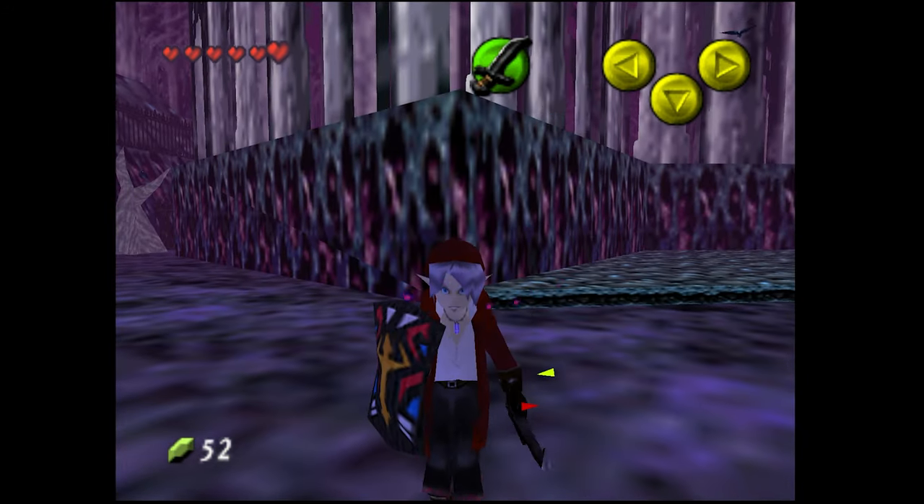Wondering how much more there is to this ROM hack. Back in the village - there are hookshottable trees on ledges. Trying to open a door to a building that didn't open before. It's called Villa Muerti. Checking a building we didn't enter before - it's eerily quiet in here.